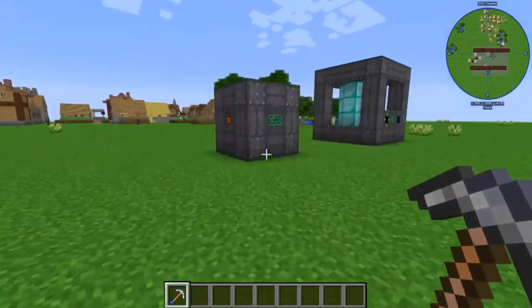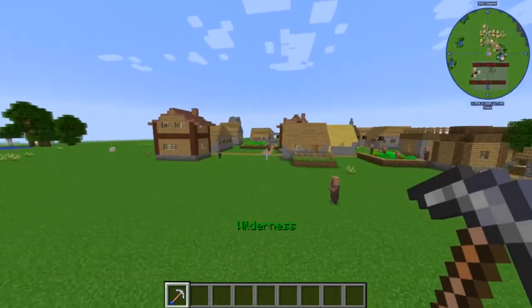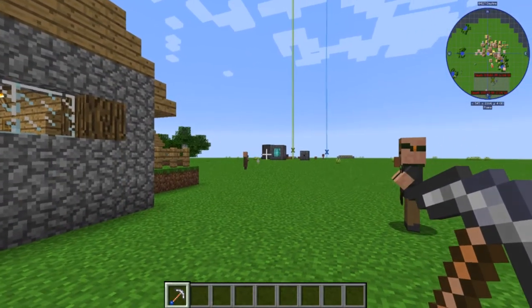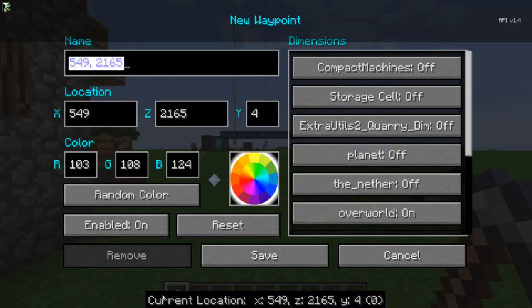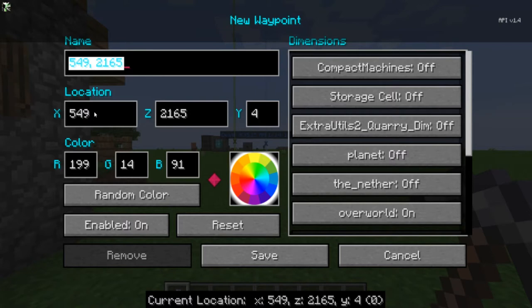Let's say you're out exploring somewhere and you find a village that you want to remember where it's at for later. You can set a waypoint in JourneyMap so that you don't have to record the coordinates down. If you hit the J key, down here at the bottom on the left is a button called waypoints. You just click that, click the new button, and you can call it whatever you want — we'll name it 'village.' You can give it another color if you'd like; we'll make this one yellow. Then you just hit save. You can also manually enter the coordinates and it will put a waypoint anywhere in the world.